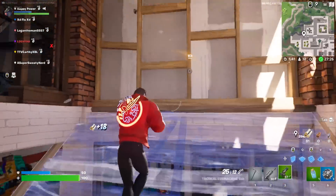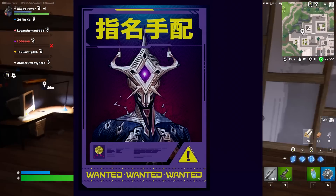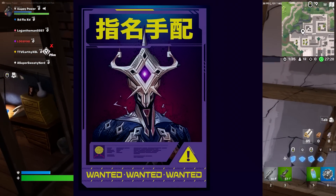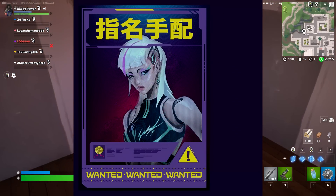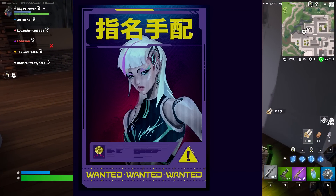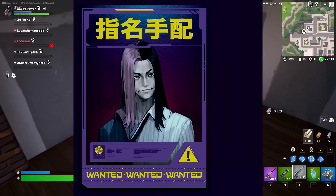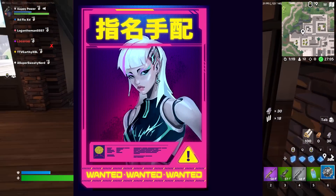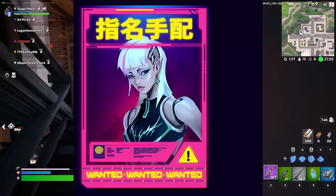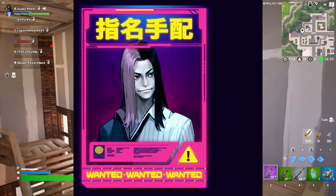Something pretty cool was now seen inside the files: new wanted posters. These wanted posters not only tease the upcoming crew skin that was now confirmed — which is Triarch Nox — but it also teases the two ones after that. So essentially three months of crew skins can now be seen right now, introducing the next crew pack skins for April, May, and June.